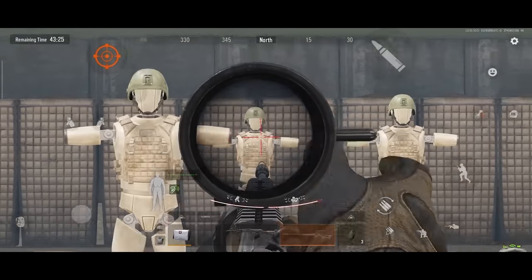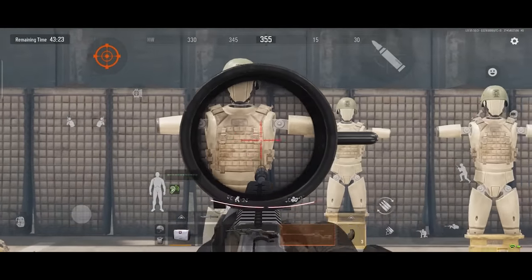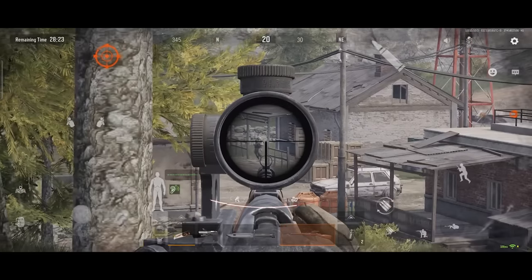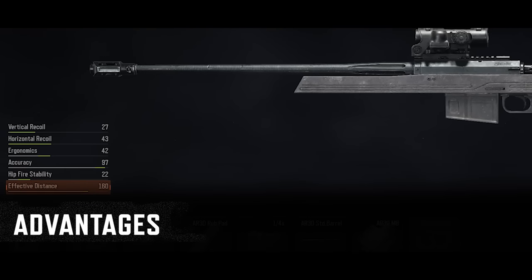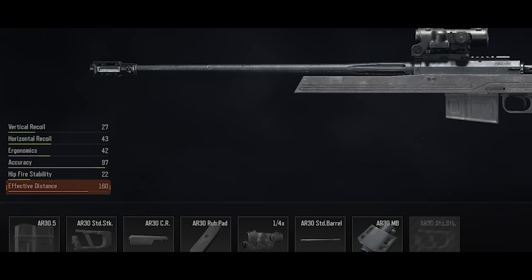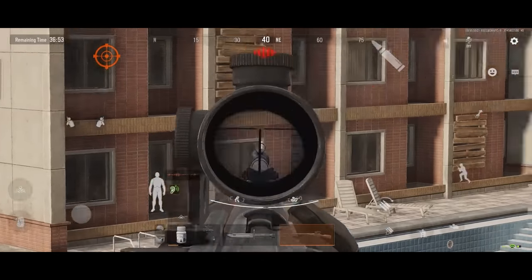Bolt Action Rifles require the bolt to be pulled in order to eject a shell after each shot, but each shot deals higher damage. These rifles have a long effective range, most over 100 meters, and are highly accurate. They will easily hit any target they're pointed at.